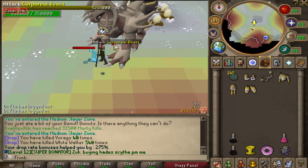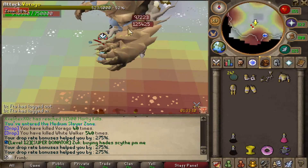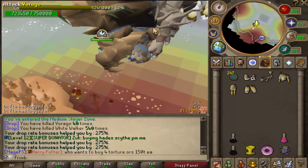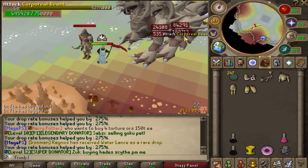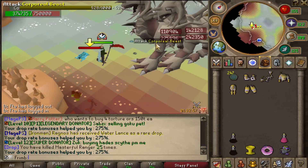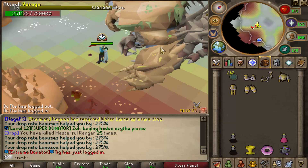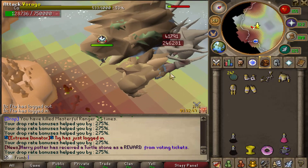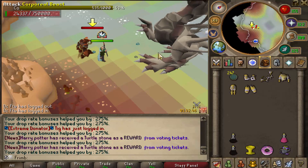There are going to be a bunch of NPCs that spawn. Depending on which zone you choose, it'll be spawning different variations of NPCs and bosses. For the Medium zone, I've gotten a lot of Viragos, a lot of Corporal Beasts, White Walkers, a couple of the Tri-Zone people, and Tormented Demons — all these guys are going to be hidden behind zone requirements. You'll need a certain kill count or requirement to actually do damage to these bosses. If you're new to MagePS and don't have many zones unlocked, I'd definitely start with the Easy Slayer zone.